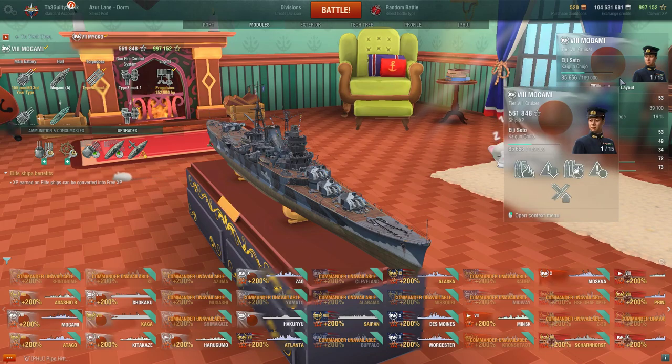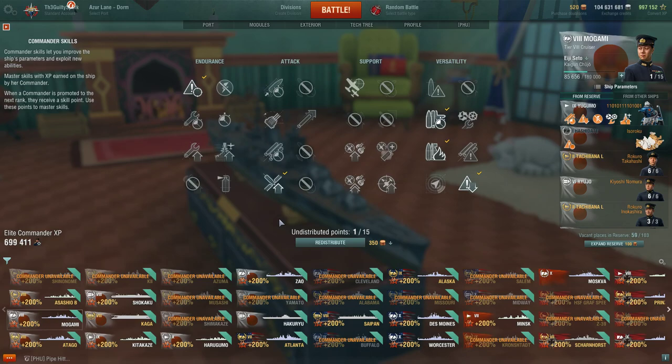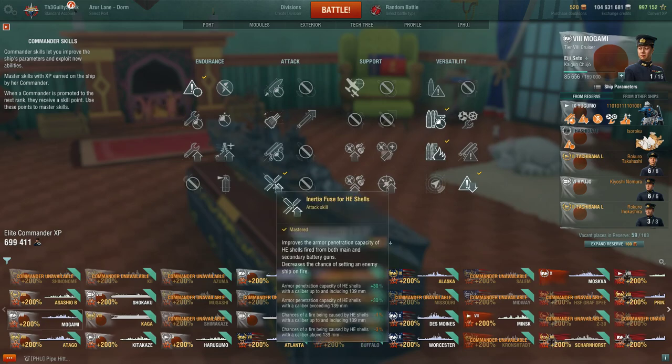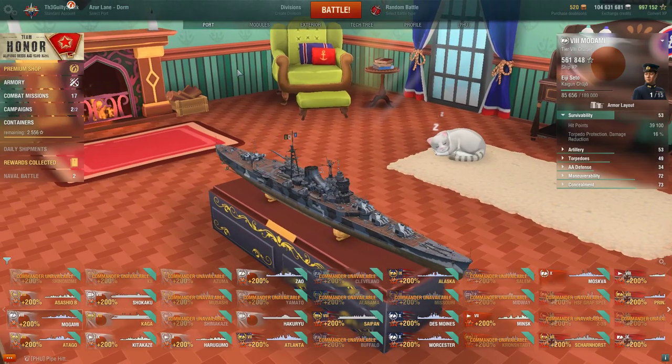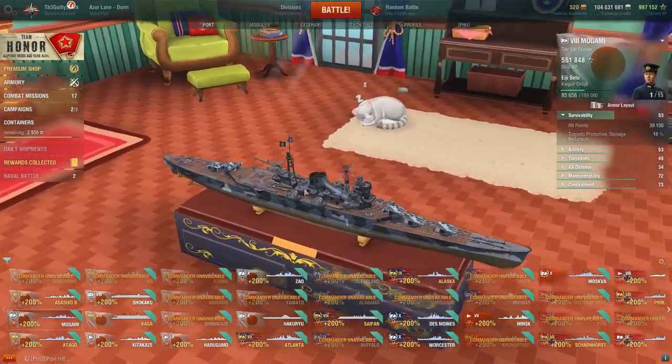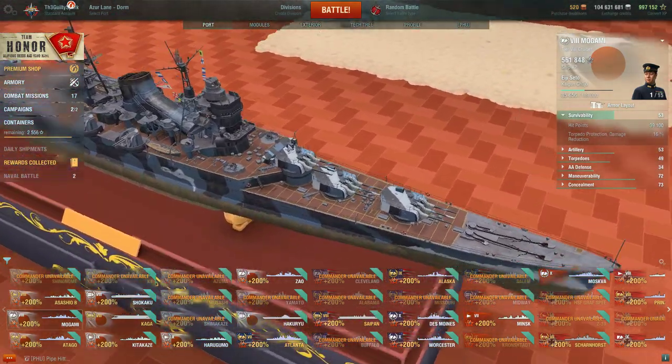Fortunately for me as a more veteran player, I do happen to have a lot of spare captains lying around. I've just taken a 15-point commander and tossed her onto the Mogami — this is my dedicated Mogami captain. At certain other points I had an 18-point captain on the Mogami, but I've since stolen that and put her on my Kitakaze.